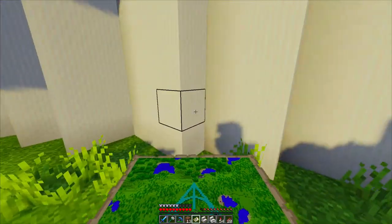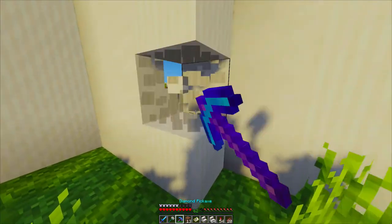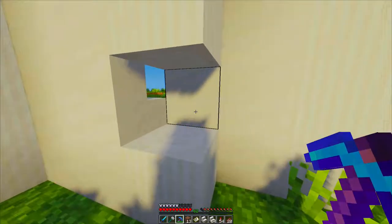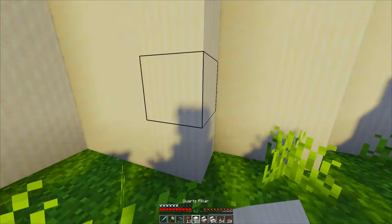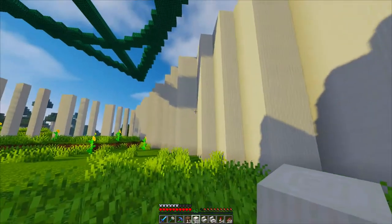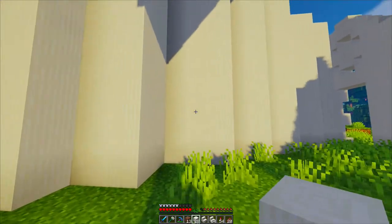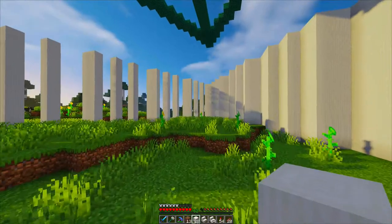I also decided to swap the smooth quartz that I backed the stairs with — let me just break this so you can see. Remember I was talking about needing to close the gap so we didn't have a gap between stairs? I used smooth quartz at first, but now I switched to the quartz pillars because I think that looks cooler. As you look in this way, you can see the pillar texture, and you still see the back of the stairs here which is smooth. I think that adds a little bit of texture.